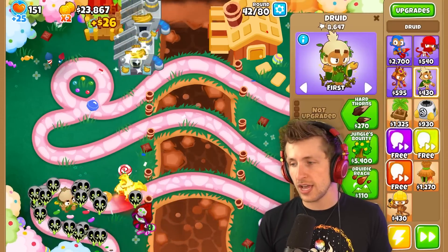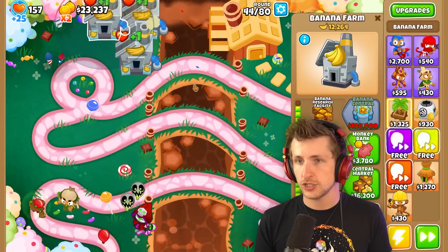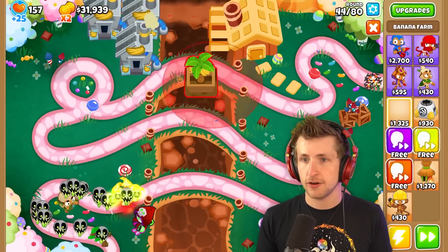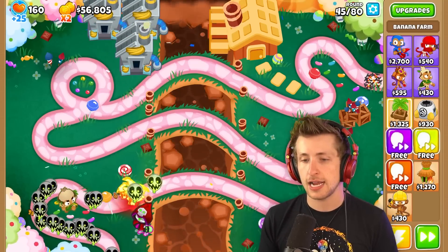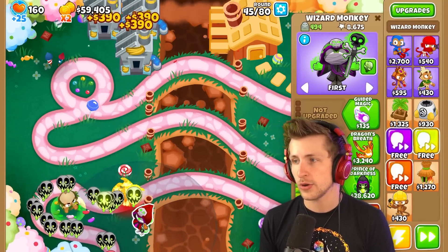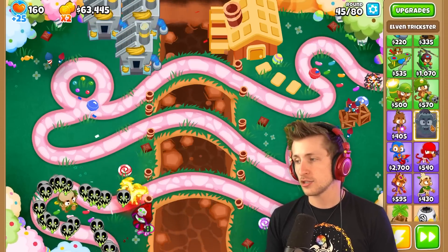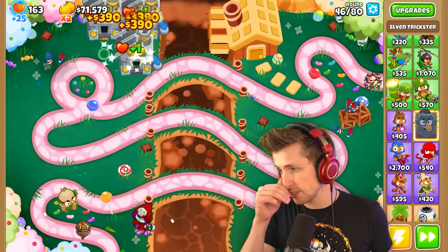We almost have our next banana research facility. I can make this guy Jungle's Bounty. Do I just want to go big and get all my banana farms now? Yeah, I guess so. Nothing to worry about — these two guys are working together very well, and then we can start working on getting our T5 towers.